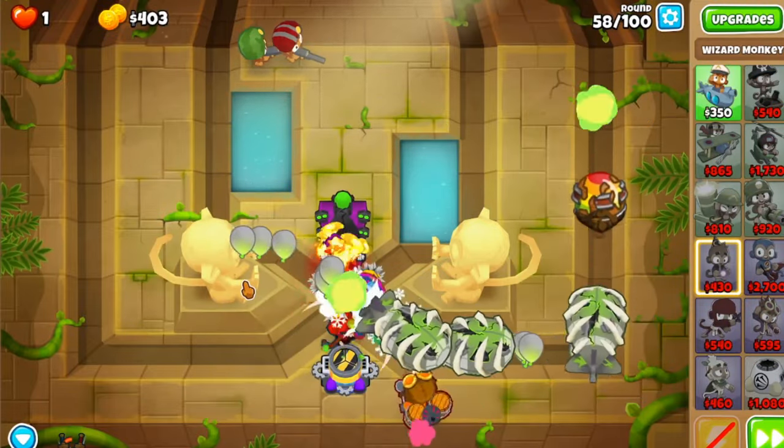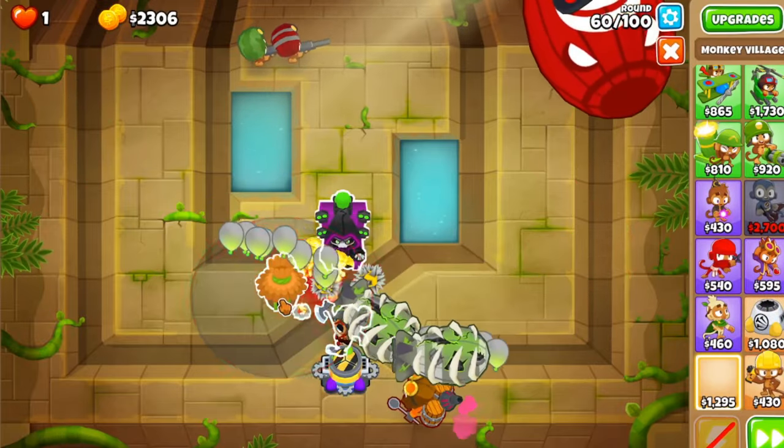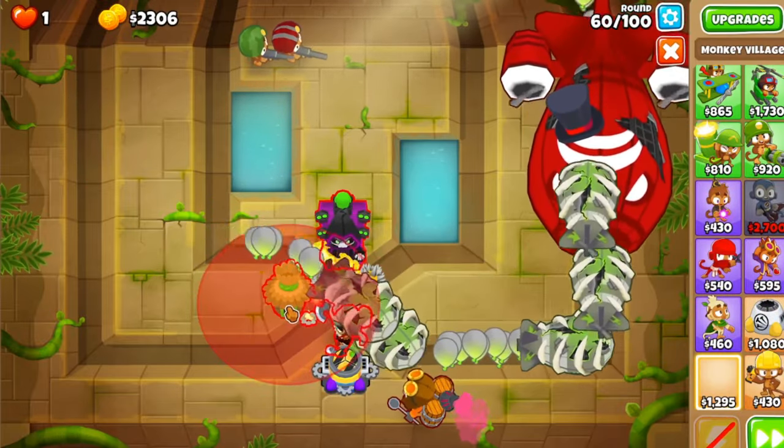Now we get a Necromancer — a 0-2-4 — and then wait a bit until we have the Prince of Darkness. Now you want to remove two columns and get a Village as close to the right as possible so it can reach just the other side and all three of your monkeys.